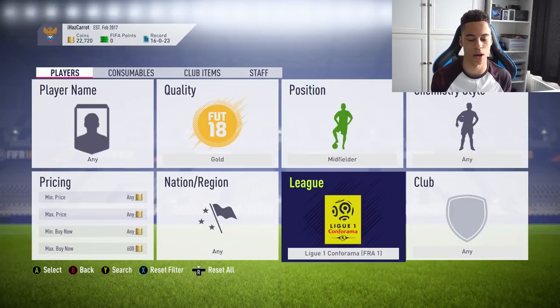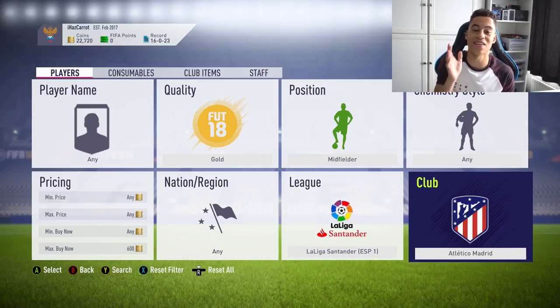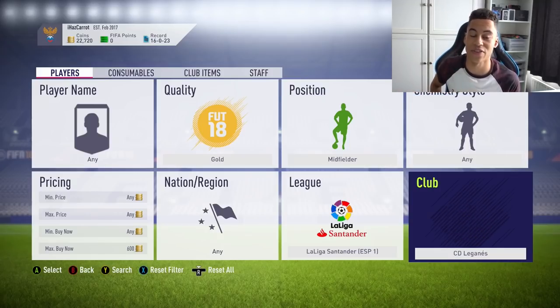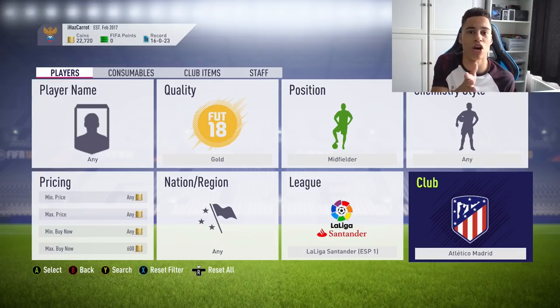For example, with the Suarez SBC card from La Liga, you needed a Barca squad with like an 84 or 85 rating, which cost a lot, and also a Real Madrid squad. Those squads went for like 100k each. The Atletico Madrid squad was worth a lot too. So if you invest in these cards now before the SBC comes out, you're not really risking much, because you're just buying non-rare gold cards — nothing too special.